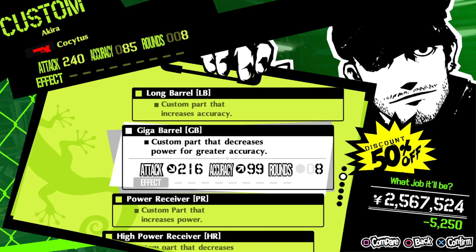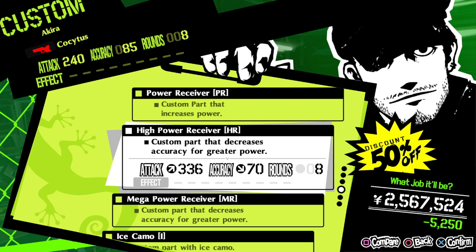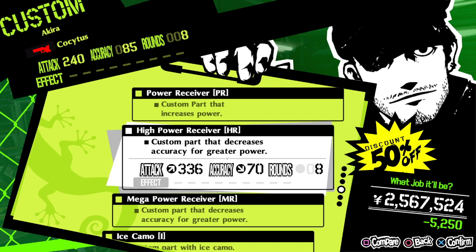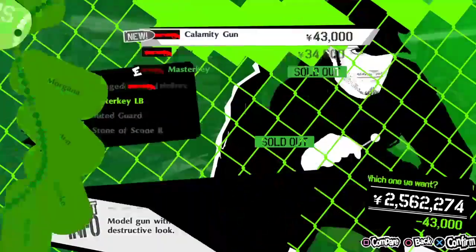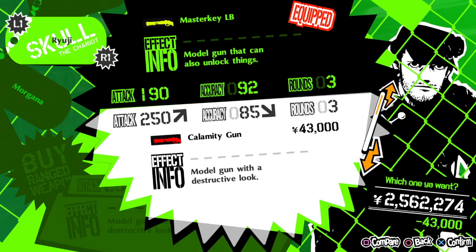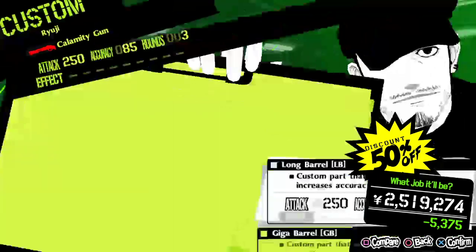I like power. 432 - let's go with the power receiver. 85% is a good accuracy, that's what we're choosing. Which one? Calamity gun compared to this. I don't use the guns that much, but yeah, sure.